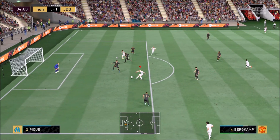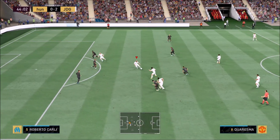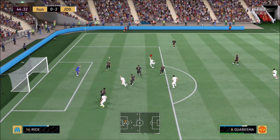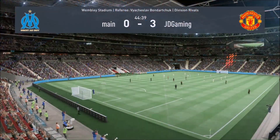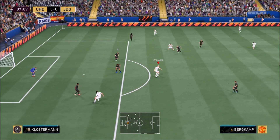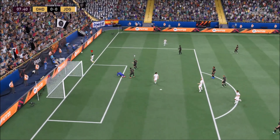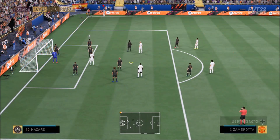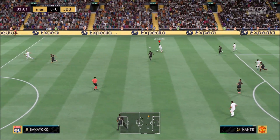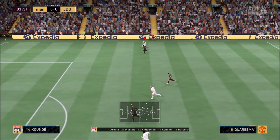Listen, this card — I kind of underestimated the 5-star weak foot. Dennis Bergkamp's shot on either foot, he's going at the back of the net. I've used some really, really good strikers in the game, some very good icons. Dennis Bergkamp feels more clinical than even some of the ones that cost me above 1.5 to 2.5 million coins. This card really is so, so clinical.